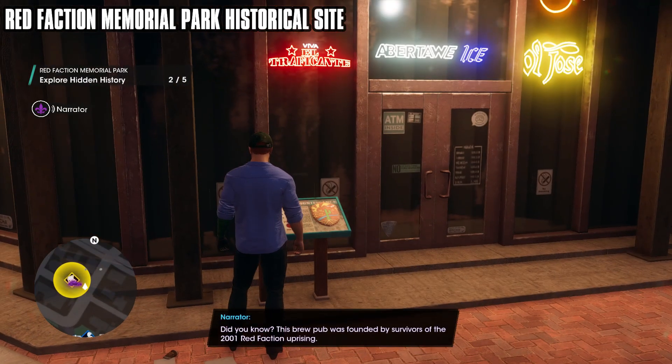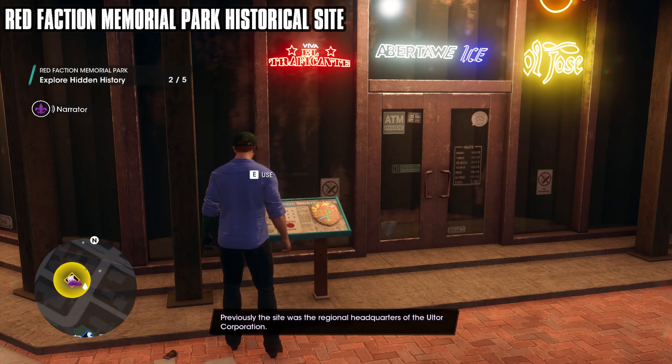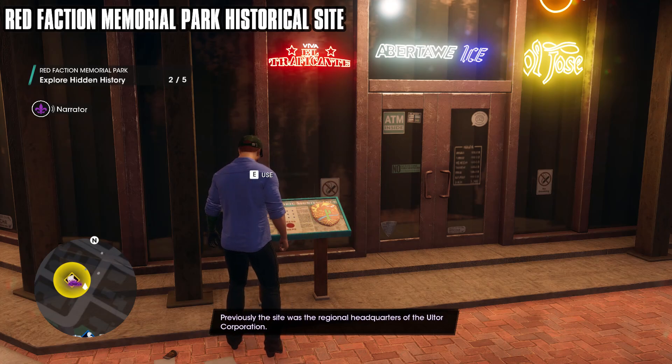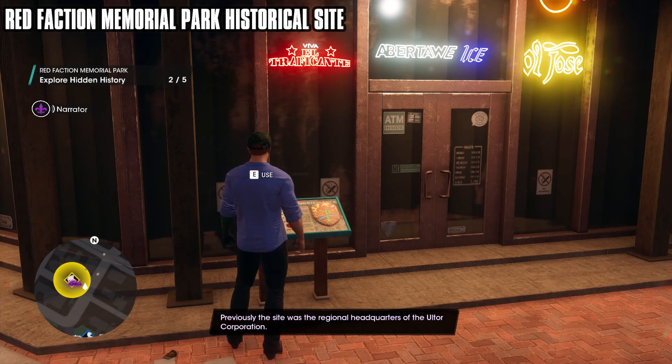Did you know? This brew pub was founded by the survivors of the 2001 Red Faction Uprising. Previously, the site was the regional headquarters of Altor Corporation.